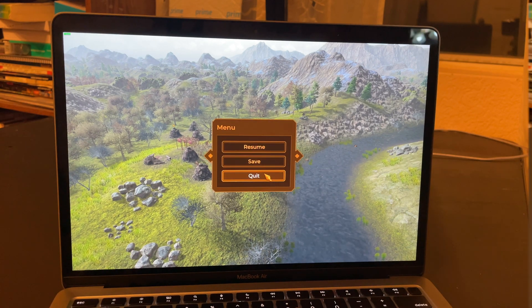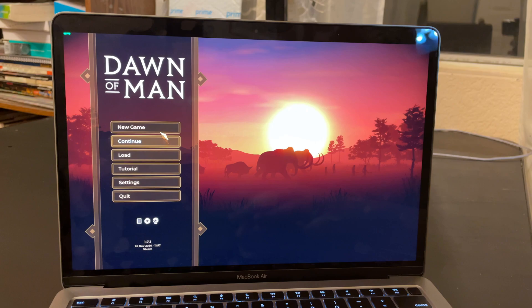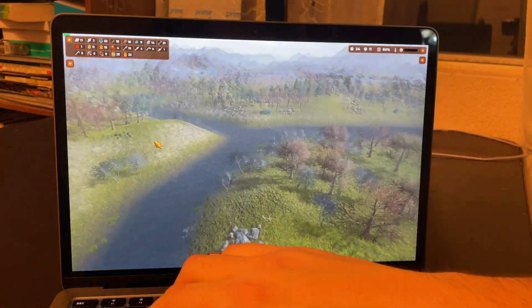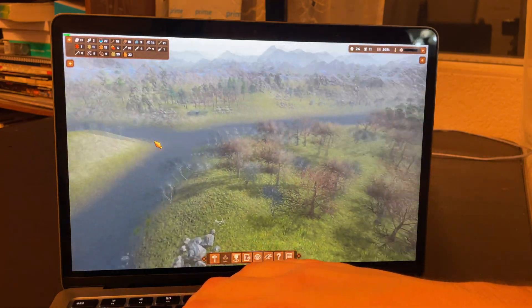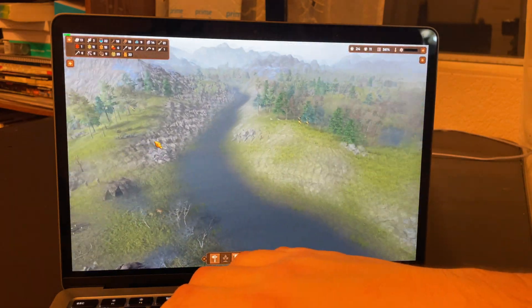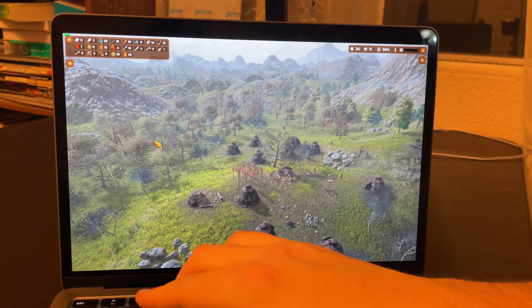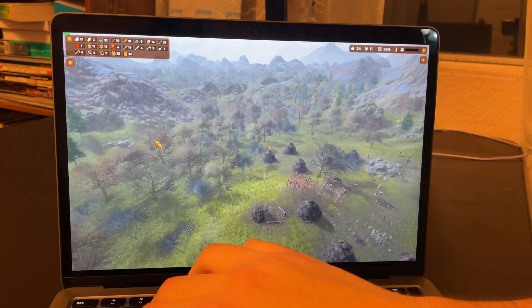But on the other hand, if we switch to medium, we get ourselves a much smoother gameplay. As you can see as we spin around here, getting like 30 plus FPS. So for a 60 hertz display, you're really taking advantage of it to the most you can.